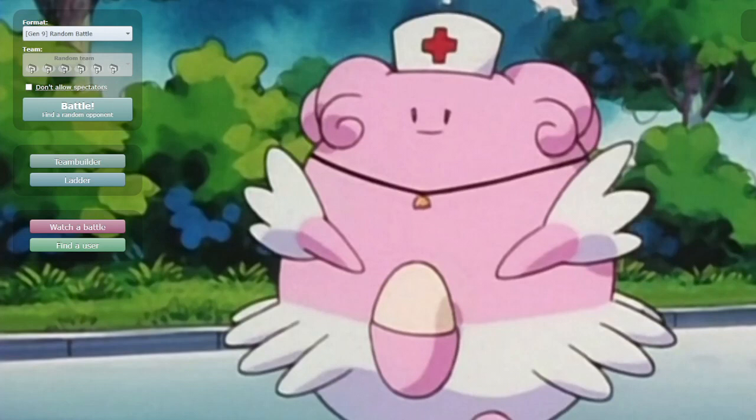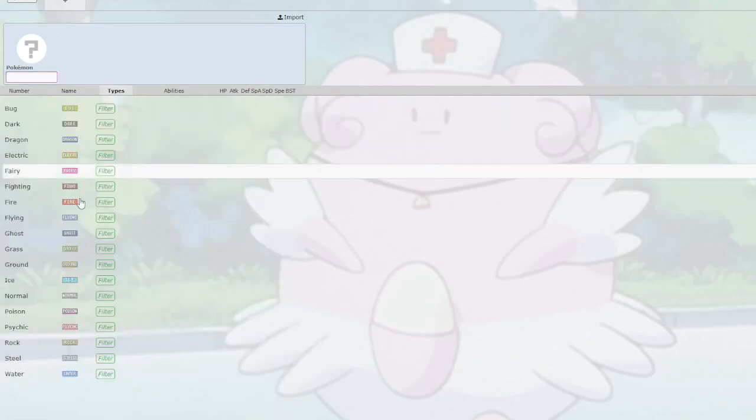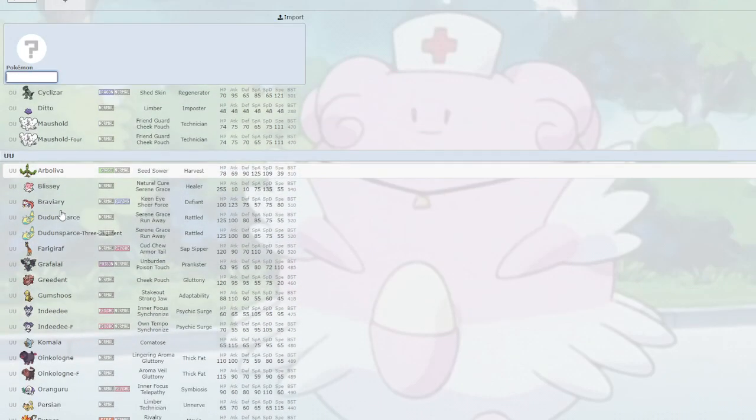I'm dividing the video into three parts. First, I'll go over the options Normal currently has at its disposal — what Pokemon we have access to and how we're supposed to build teams. Second, how to use Normal effectively, like I explained in the Ghost video — what options are probably best and how to make them synergize. Third, I'll go into a game or two and show you how to use the team.